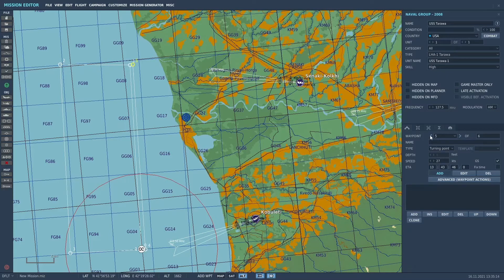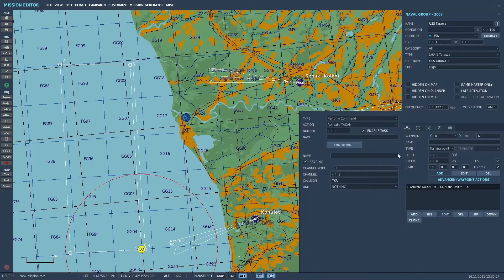Under advanced waypoints, let's go back to the starting point. There's an option to activate a TACAN — we want to do that, so I'll select edit. I'm going to use channel 11 and call it the call letters TAR. For the unit, USS Tar-01. It's very important you link that TACAN to the ship. That should be good for the ship.